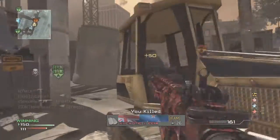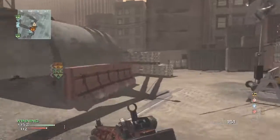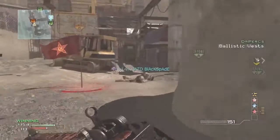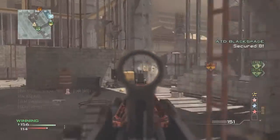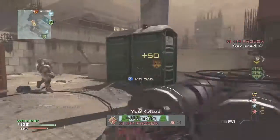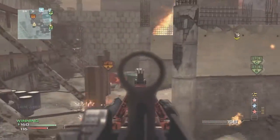Maps I like to use it on — maps like Hardhat are pretty much perfect. It's not super long range where the recoil can screw you up, but it's not super close range where some machine guns will take advantage of you. Carbon is good, Underground would be pretty much perfect — a lot of the regular assault rifle maps that I like to use.